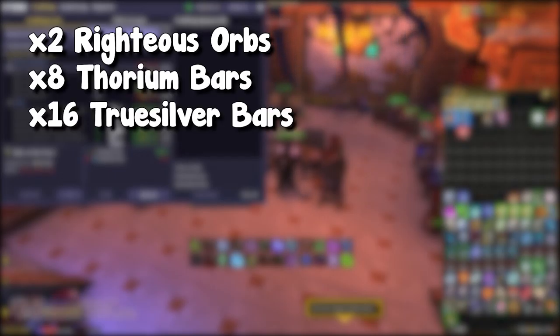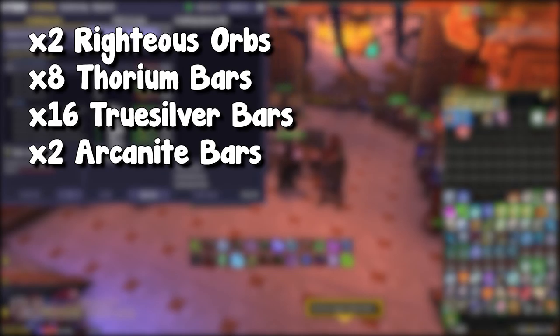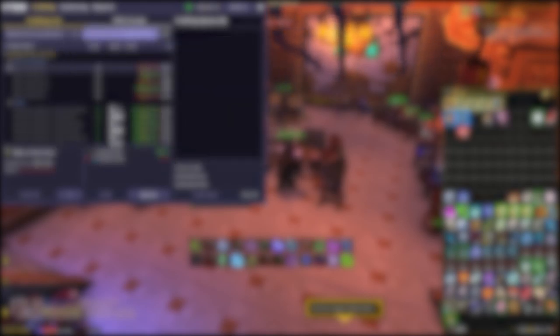Lastly, we have the two final recipes: the Gloves of the Dawn and the Girdle of the Dawn. They both sell for about 15k to 30k, depending on your realm. To craft these you will need 2 Righteous Orbs, 8 Thorium Bars, 16 True Silver Bars, and 2 Arcanite Bars.